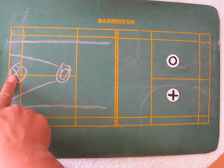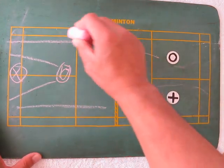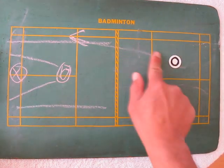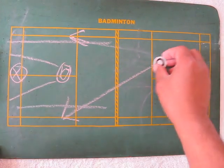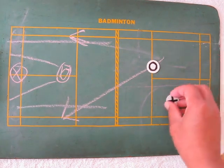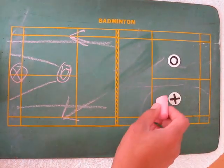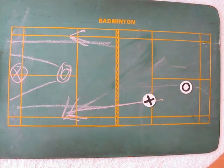Let's run through that. X smashes it at O. O can counter by pushing straight to the side and moving in — X will rotate behind. Or X smashes it at O, O can push it cross court, steps in, and X will rotate behind. Same thing: the back person smashes at X, this person can push it straight, steps in, O rotates behind.